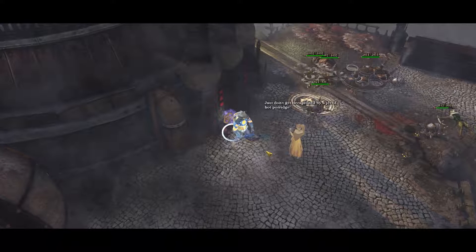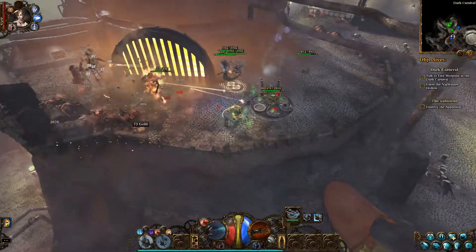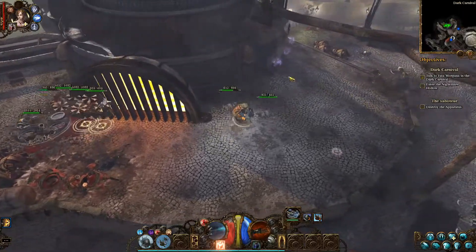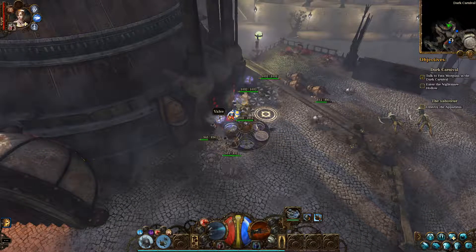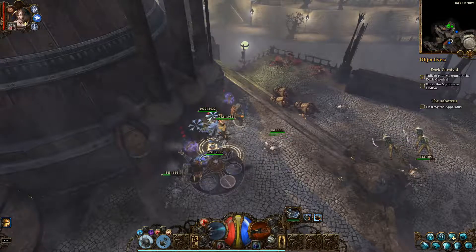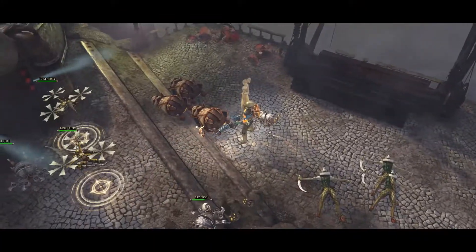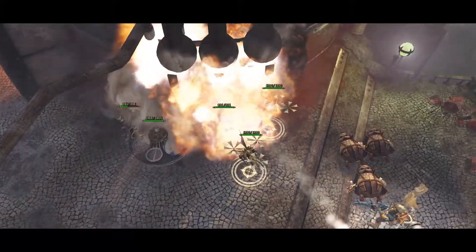Well, what's the correct order? Just don't get decapitated by a jet of hot porridge. Copper treasure chest - nothing worthwhile. Let's try left one first. It's middle, right, left - I'm guessing. Yep, middle, right, left.